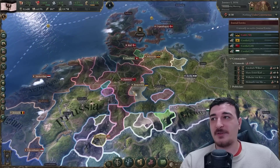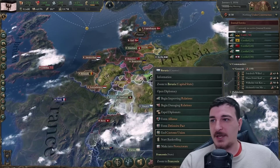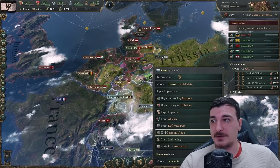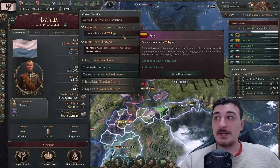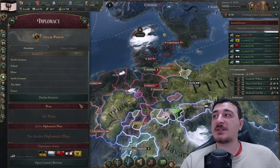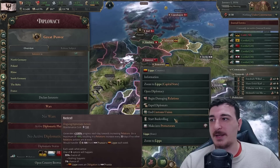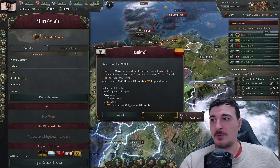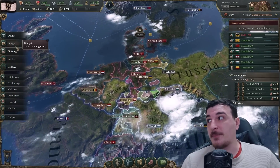I think I can get an alliance with Bavaria, but they have a cautious attitude towards me - so I'll improve relations with them. Lipe is at risk of breaking the customs union with me, so let's start bankrolling them. It only costs 0.18, which is almost nothing. Let's bankroll them and switch over to the economic part of this campaign.